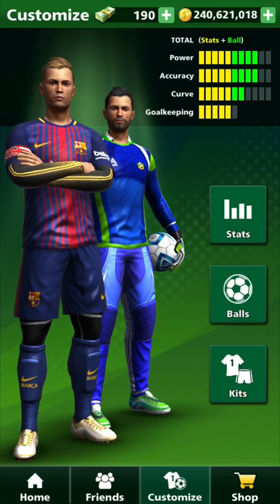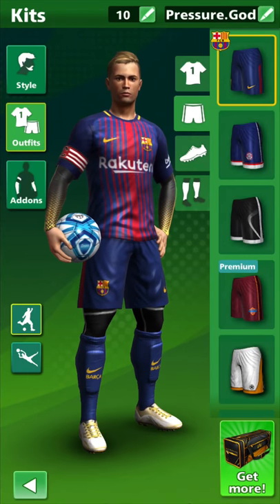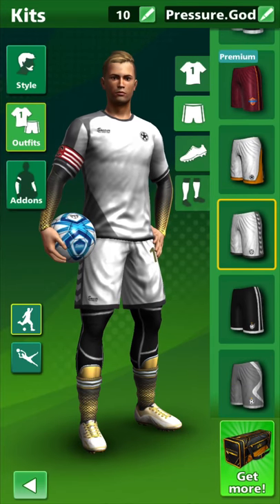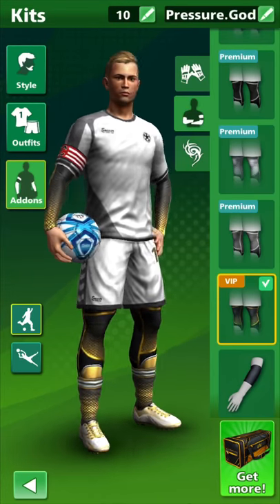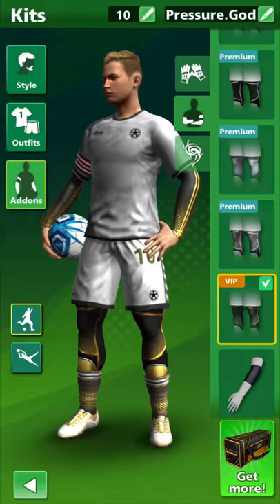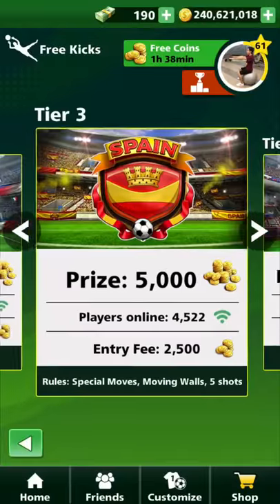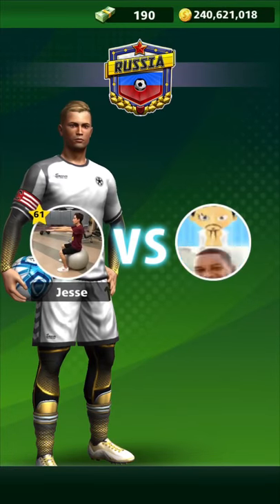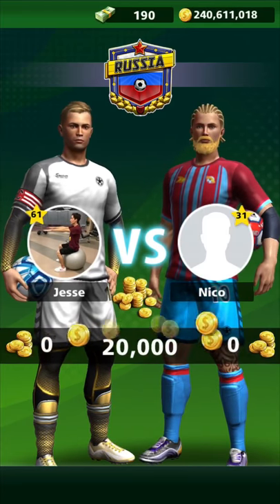I'm also gonna change up my guy, because I just got some new tights, so I'm gonna use those. As you guys can see, he's all gold, and I just got these right here — VIP. Those are so fresh, guys. That really brings everything together. So we're gonna do that, and let's just go play. Let's warm up a little bit in Tier 4. And of course, we will play Shooting Race, because this ball is perfect for Shooting Race.